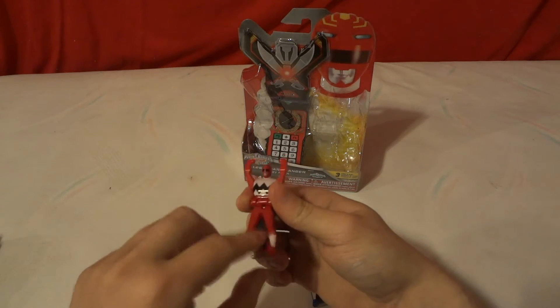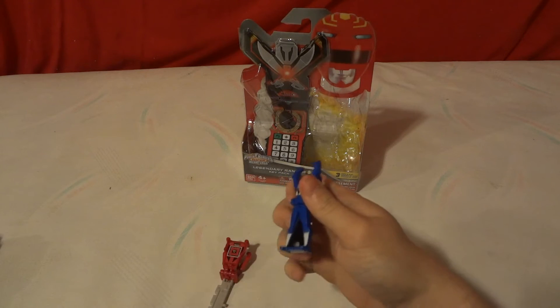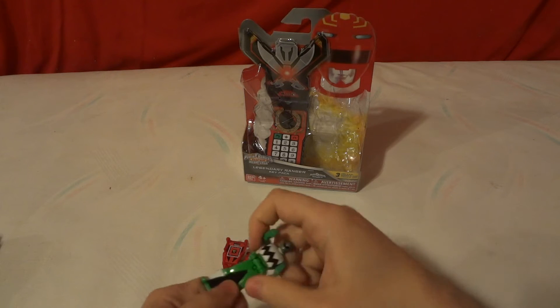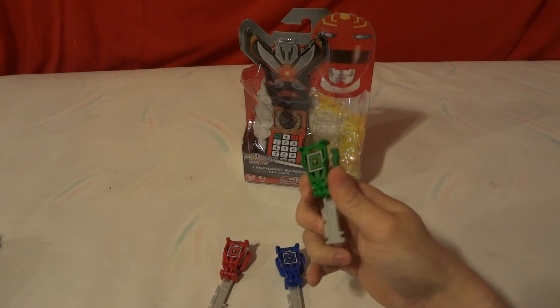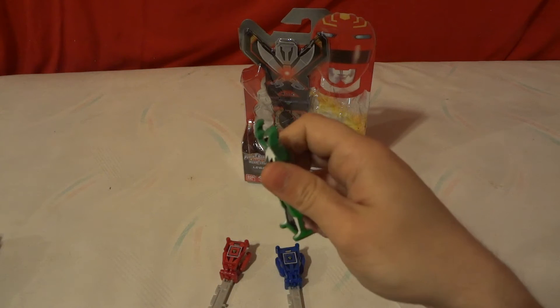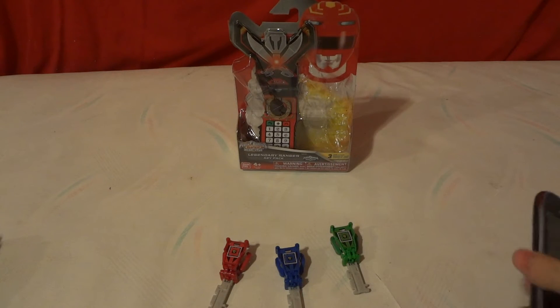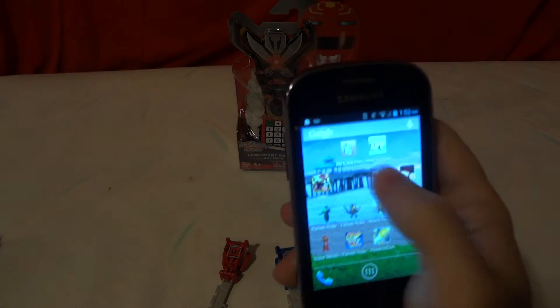So we're just going to flip them up into key form. They are kind of hard to flip into key form at first - do bear in mind they are new, so you kind of have to break them in a bit. Some of them, like the blue one, flip up a lot easier. The green one flips up pretty well too.